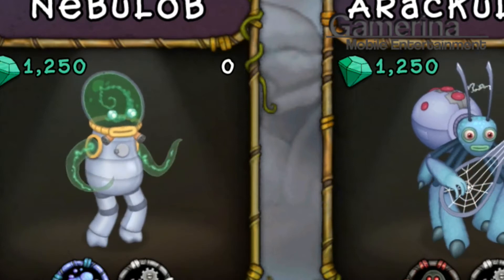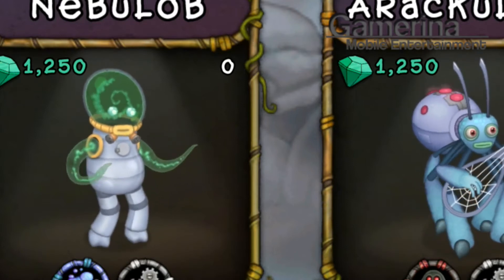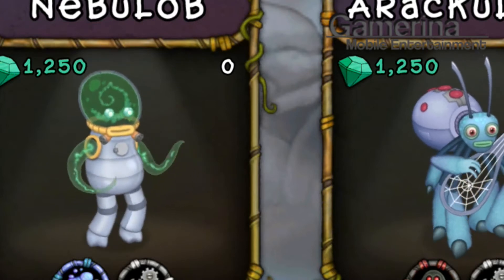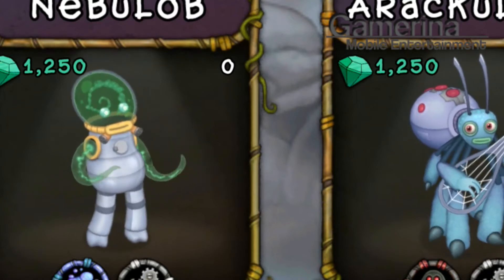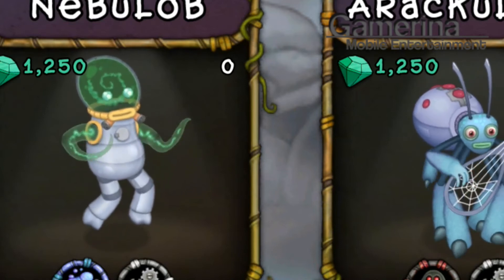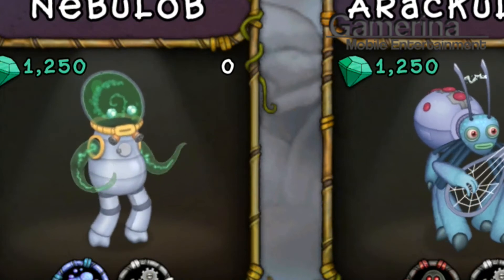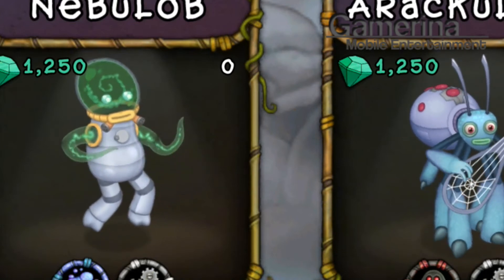Doing this will turn your Iterio into an egg, which you will then need to hatch, and then collect a new currency called Shards. You use the Shards to buy the breeding structure, which you will use to be able to breed the Nebulob monster.